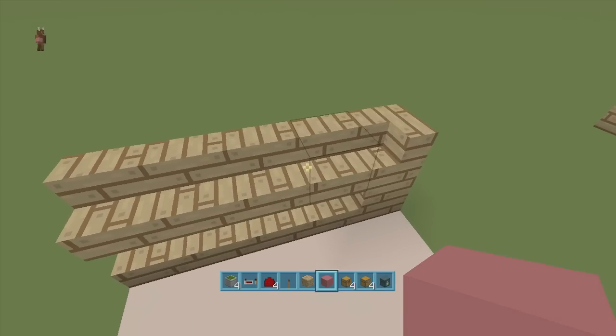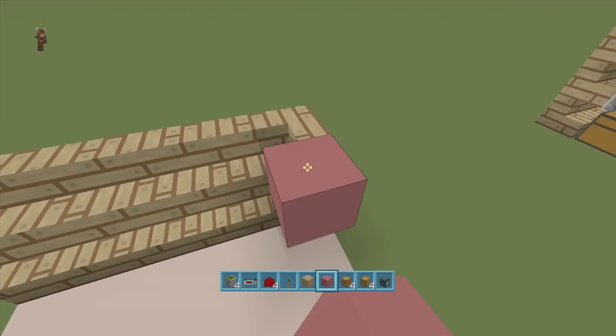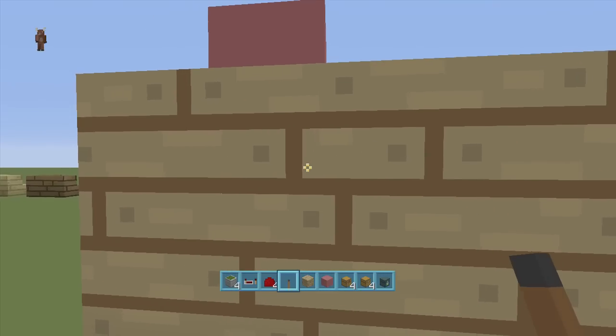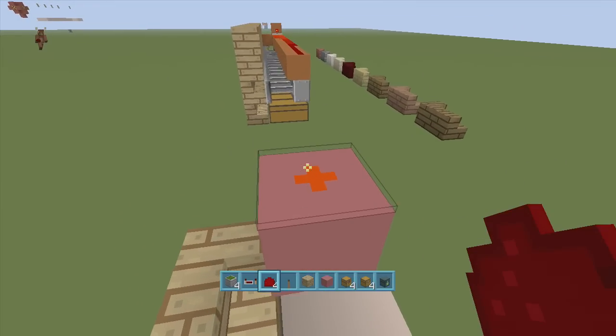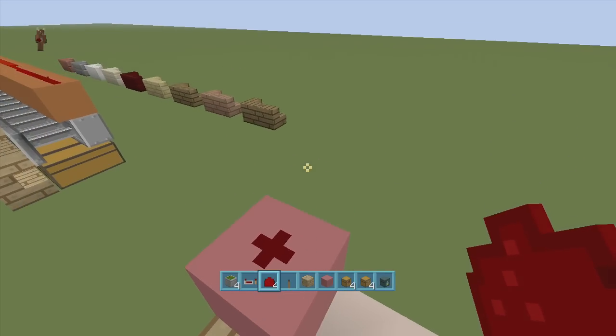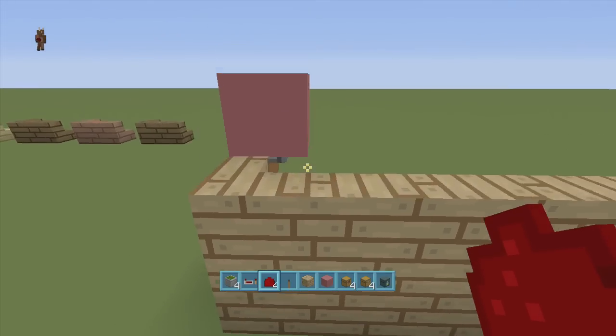Let's use pink stain for the redstone. Right where we made the notch, come one block up above it and put our lever right there. Now if I go on this side, look through the block and click it, the lever turns on. Put dust up here and the dust is on. Click it again and the dust goes off. If you want a more in-depth video on things you can do with this, I'll have a link in the description.